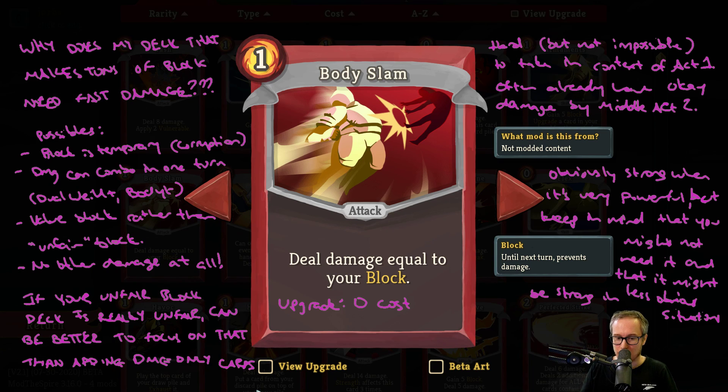If you have Value Block instead of Unfair Block, that can make Body Slam really good. A deck that isn't about getting 200 or 300 block and being invincible forever, but rather has a couple copies of Impervious and maybe a Power Through+, using those to survive early turns while it sets something else up — Body Slam can be really nice there. It's front-loaded damage because as long as you draw one of those block cards it's dealing very good damage for one or zero energy, and it can take out an entire enemy by itself in some situations.